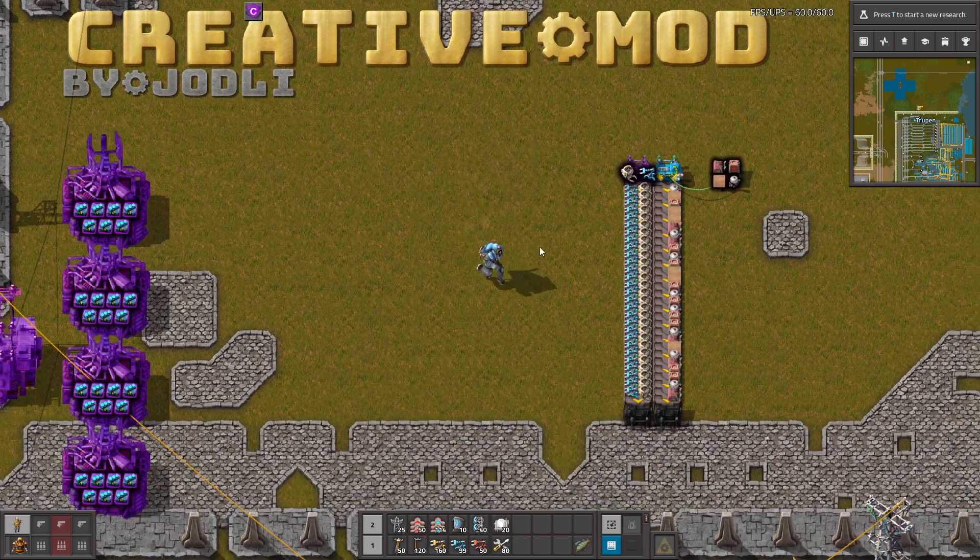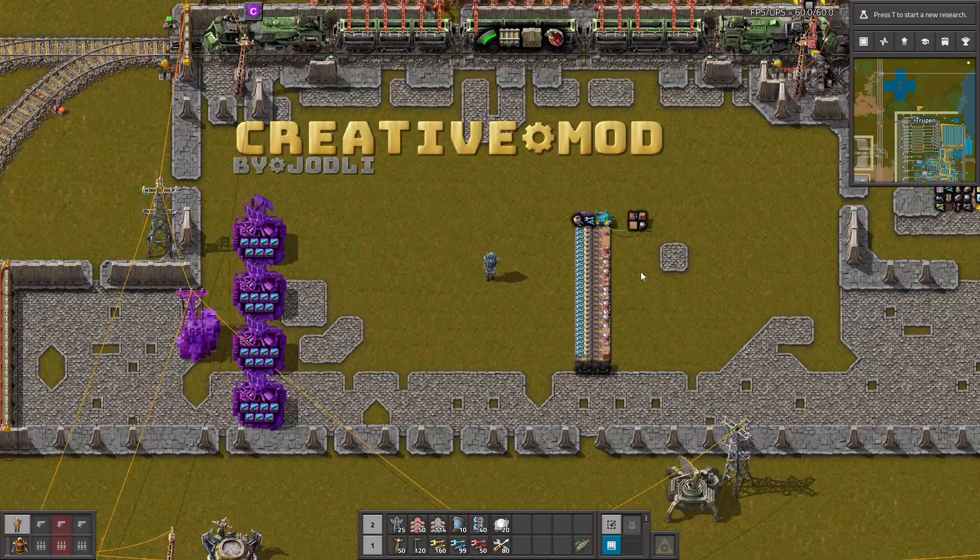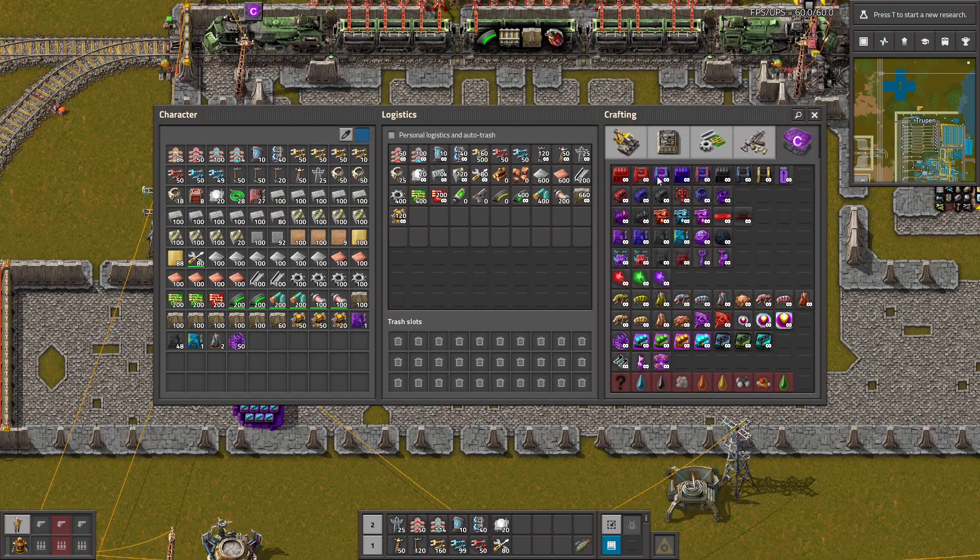Hello guys, in creative mode, thanks to this mod you can do a little bit of cheating but in a good way. This mod adds a new tab to your crafting menu, and in this tab you have quite a lot of items and every item does something different.